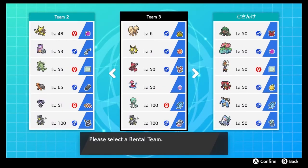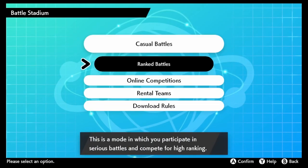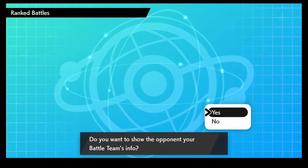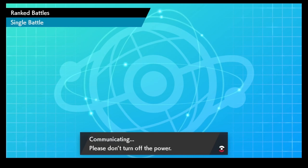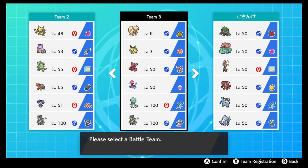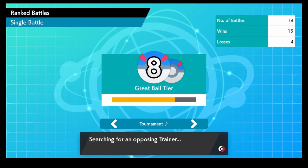Let's jump right in and see how this team does - I have not given it a full run yet, so I'm excited. We're starting at 15 and 4, near the end of Great Ball rank, hopefully we can make it to Ultra Ball. Level 10 is Ultra and after that's Master, so maybe we'll get there eventually. We found a match!